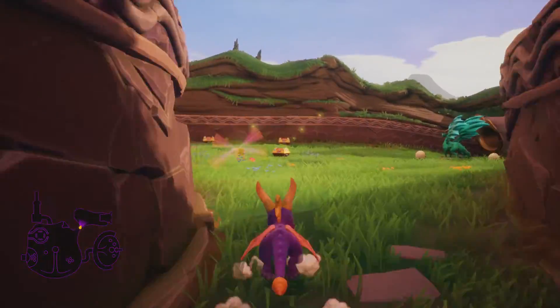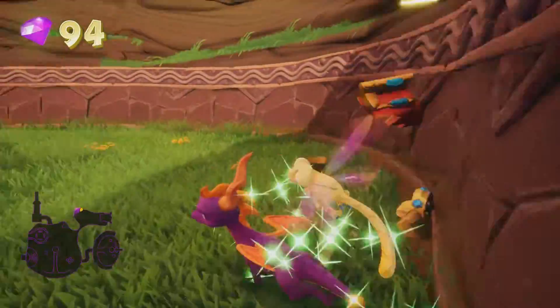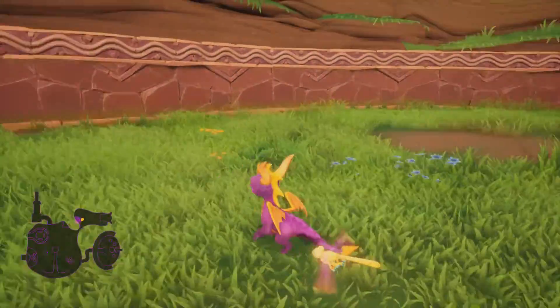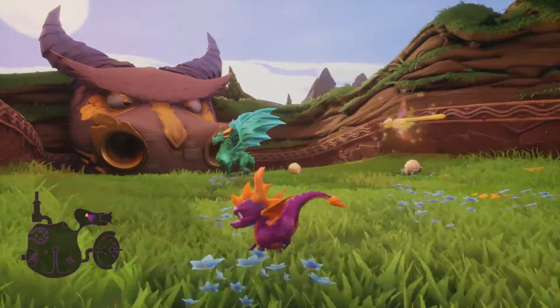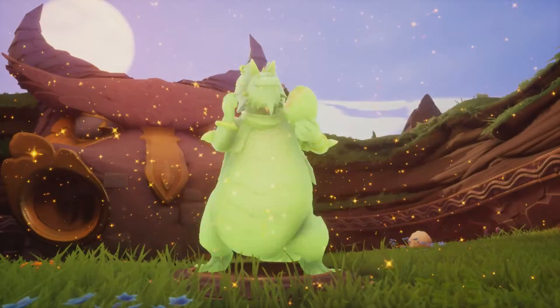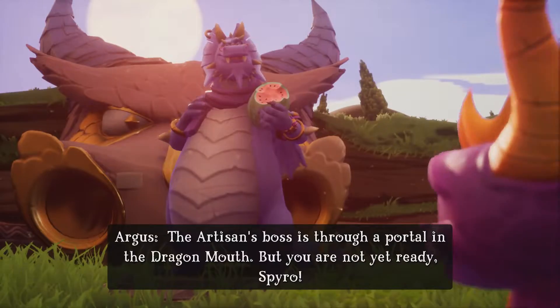Let's talk about Sparks for a minute. Sparks is Spyro's way of tracking health: when at yellow he has full health, one hit drops him to blue, a second to green, and then one more hit will kill Spyro and you lose a life. I will be getting into cheat codes at a later time — I'm not going to use the 99-lives code, that would be dumb, but I will show what it is and explain how the cheat codes work.